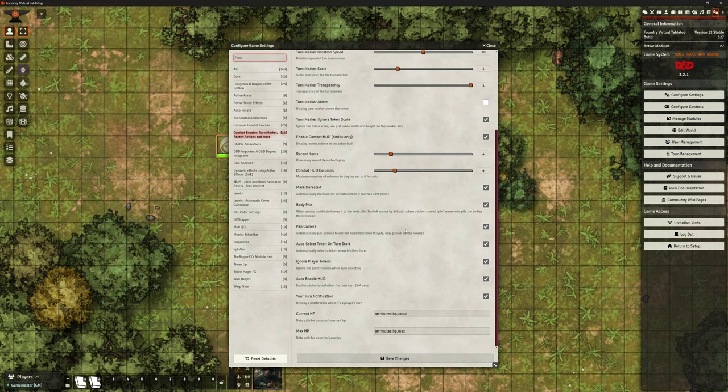Panning the camera to the next combatant can be really useful, especially if you've got quite a large battlefield with a lot going on. People might be zoomed in on their particular part of the battlefield — it's going to make things much easier for the DM and pan you to where the action is. Auto-select token on turn start: whoever's turn it is, it will automatically select their token rather than you having to go and click on it. That's really, really nice. There's also auto-enable the HUD — enable a token's HUD when it's their turn, for the GM only.